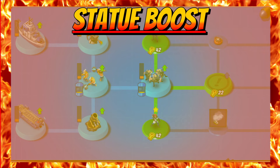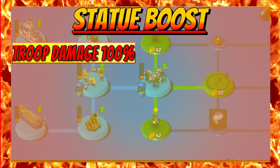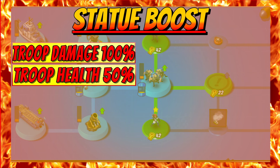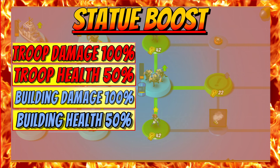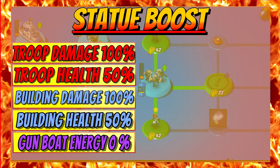Now let's take a look at the statue boosts for this season — they have an interesting one. Troop damage: 100%. Troop health: 50%. Building damage: 100%. Building health: 50%. GBE: nothing — zero, zip, nada, not a single percent of GBE. We'll discover why as we go through the tech tree.